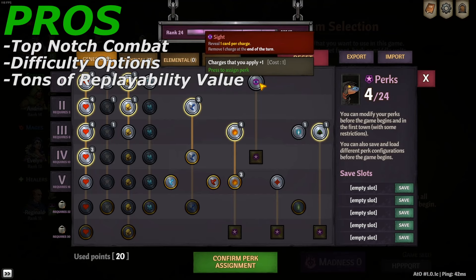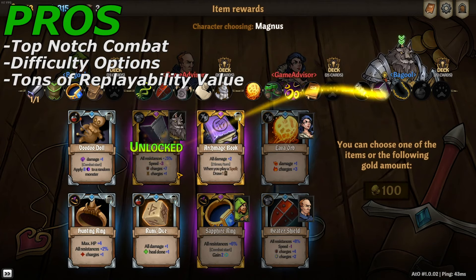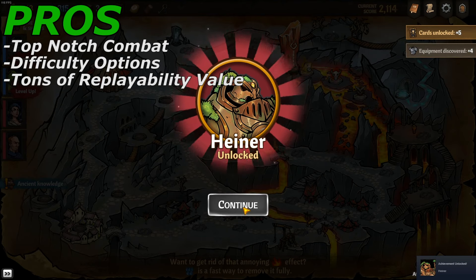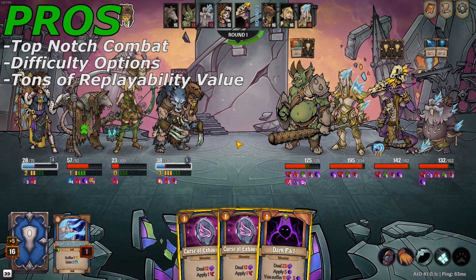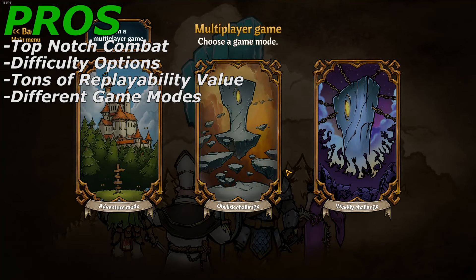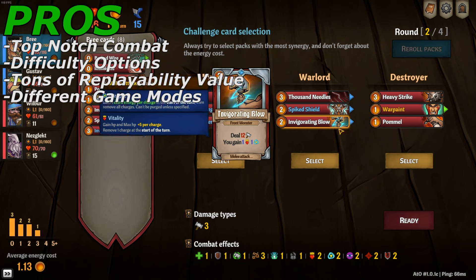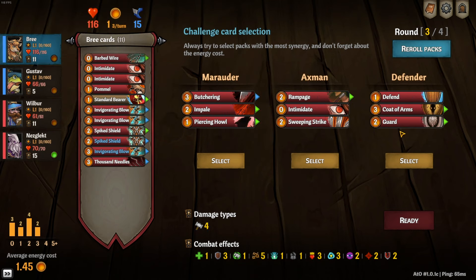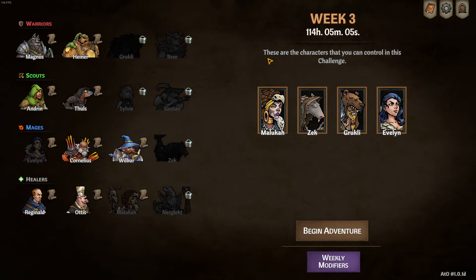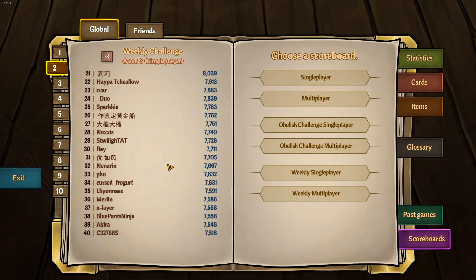The game also has an absolute ton of replayability value. Each time you play the game for the first 24 to 40 hours, you will most likely be unlocking or trying to unlock new things, and even after you have unlocked everything, the madness difficulties make the game significantly harder, adding even more reasons to keep playing. And lastly for the pros are the different game modes. There are two additional game modes that add value in the form of true randomness and a competitive atmosphere — both with everything unlocked and randomized. One mode has a specific randomization that is the same for every player and changes each week so that you can compete for high scores.